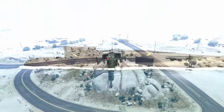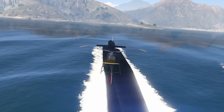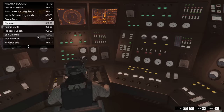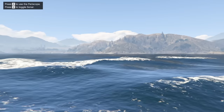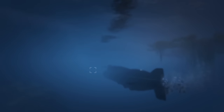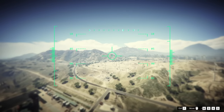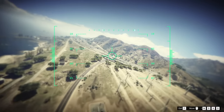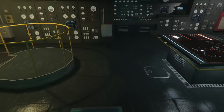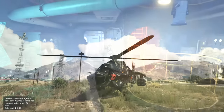At number 2 we have the Kosatka submarine, starting at 2.2 million dollars but upgradeable to around 9 million depending on what you add. It's not fast, but it has a fast travel feature for about 2,000 dollars per use — though if you haven't completed a certain part of the Cayo Perico setup it'll cost 10,000 per fast travel. You can equip it with a radar and cruise missiles with about a 4-kilometer range. You can also land the Sparrow helicopter inside the Kosatka, which is pretty awesome.